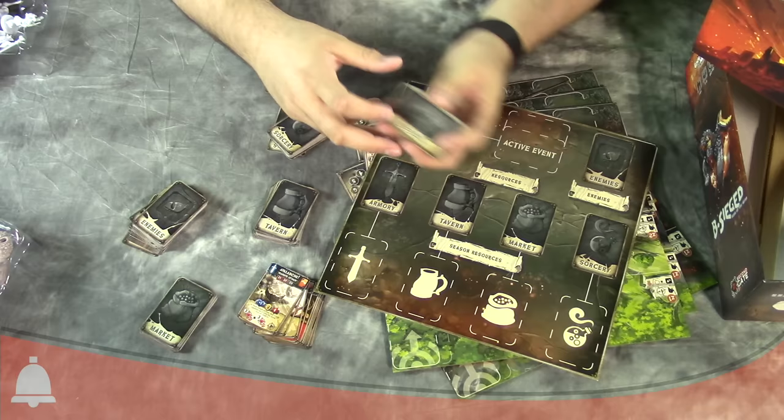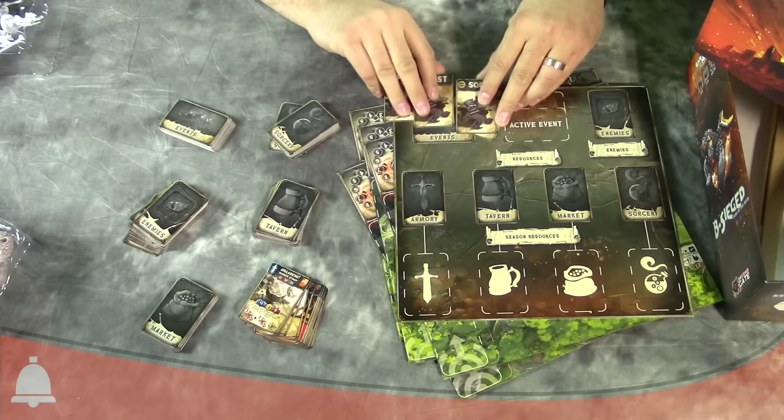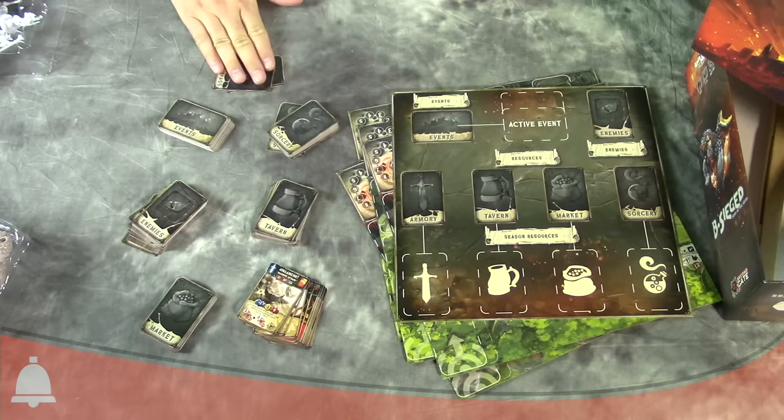Those are all the different decks. And then obviously the compass cards with the four cardinal directions. I don't know what somebody's running from or what, but again, just six or seven different decks — if you count the compass it's seven decks, but that's all really cool.